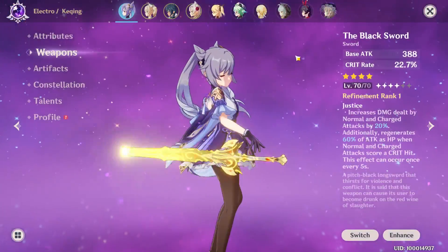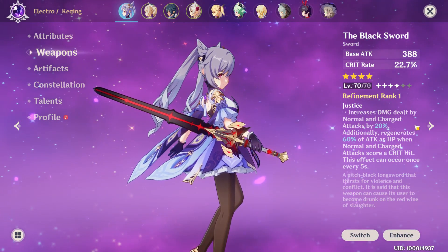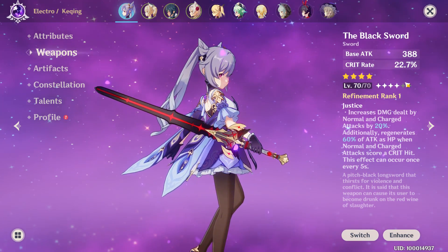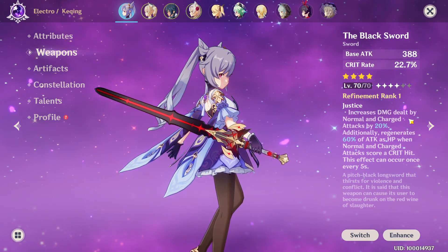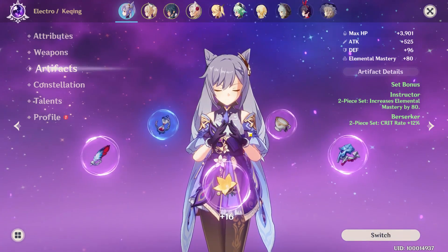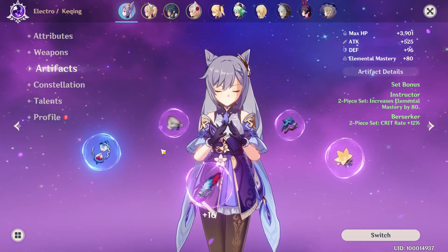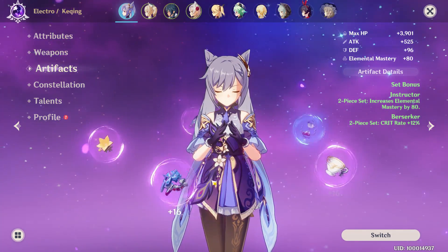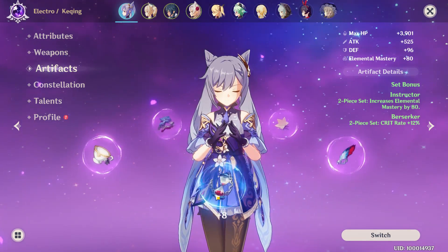You have one weapon slot — every weapon comes with two stats: flat attack that counts toward your base attack, and a second stat that can be a variety of things. 3-star and above weapons also have a unique effect that is very impactful and often influences how you play your character. For the flower and feather, since their main stat is fixed, you go purely by the substats. For the other three slots, all of them can roll attack percent as their main stat, so if you can't decide, always go for attack percent if you want damage — it'll always be useful.